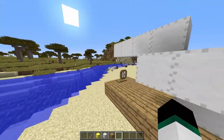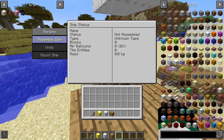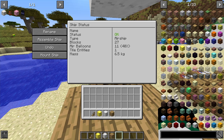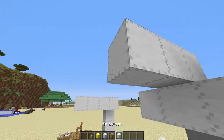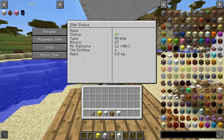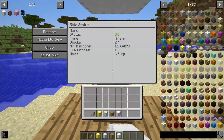Air balloons transform a regular ship into an airship. The key mechanic is that air balloons must make up 40% or more of the ship's total mass. If you drop to 38%, it reverts to a regular ship. This particular example has 27 blocks, one tile entity, and a mass of 6.5 kg because it's made of wood and air balloons.